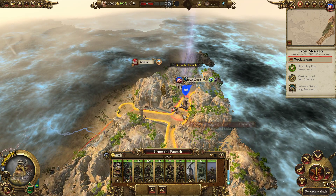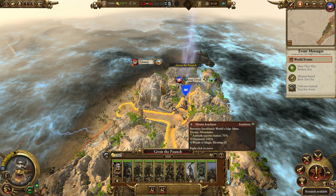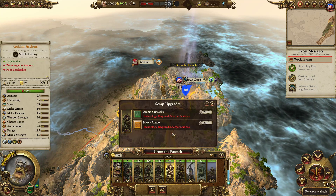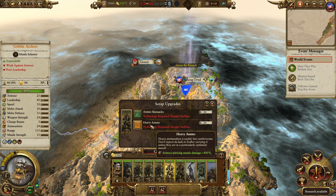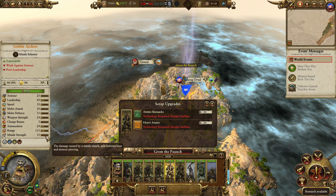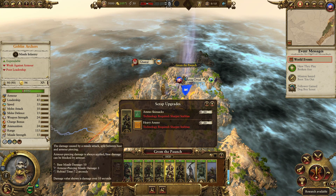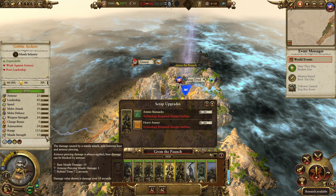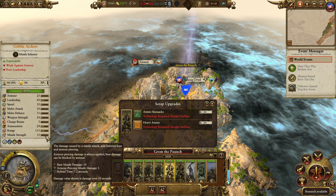Grom is going to have a very powerful army even with very low tier units from the get-go. Same thing with goblin archers - they get some amazing upgrades. Check out the heavy ammo - it gives them 400% armor-piercing damage. This isn't as crazy as it sounds because their armor-piercing damage baseline is only 1, so it's going to give them an extra 4. But still, that's not insignificant and it does add up.